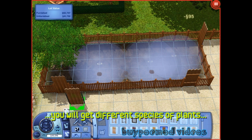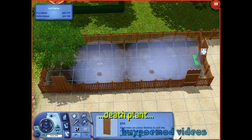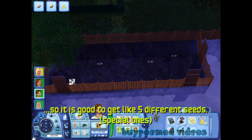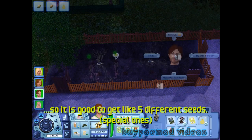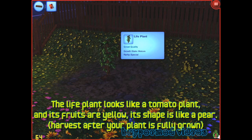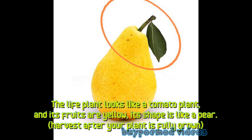Make sure to tend the garden every day. You will get different species of plants: death plant, phlegm plant, money tree, watermelon, bell pepper. It is good to get like 5 different seeds. The life plant looks like a tomato plant and its fruits are yellow.